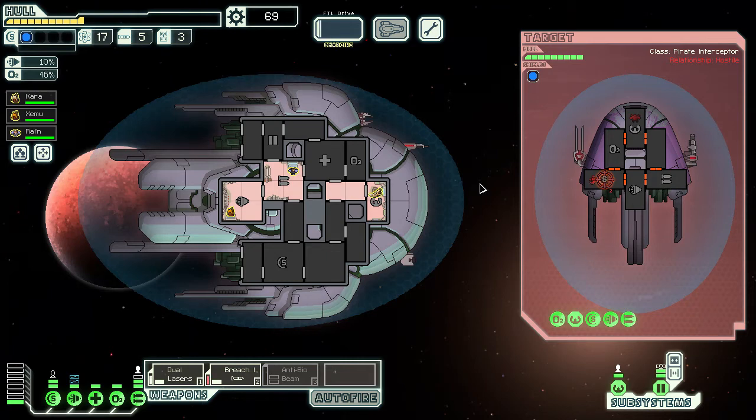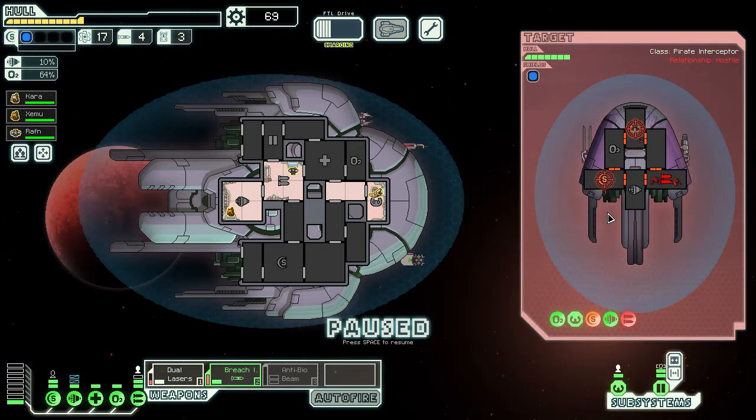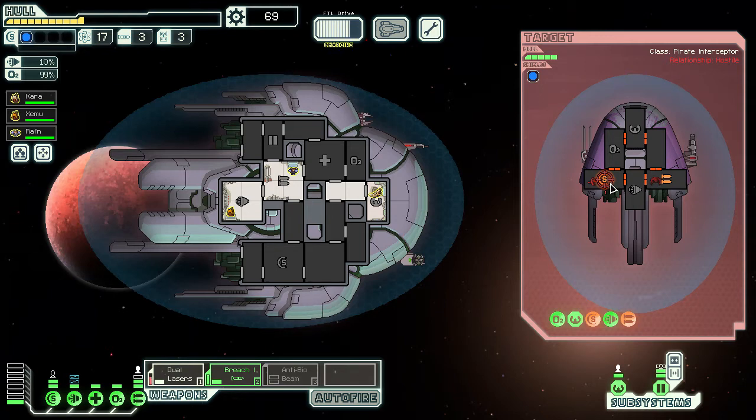We've only got five missiles — we haven't been picking up that many. As long as one of their weapons is down we should be fine. They've got an Engi doing repairs, but no one on piloting. Let's breach their piloting system to cut their evasion down. Hopefully we can finish them off — they've got an Engi so they might be able to get repairs done really quickly. Miss. Do we want to use another breach? I don't think we can afford it, only got three left. It's a bit dangerous to use up all of our bombs.